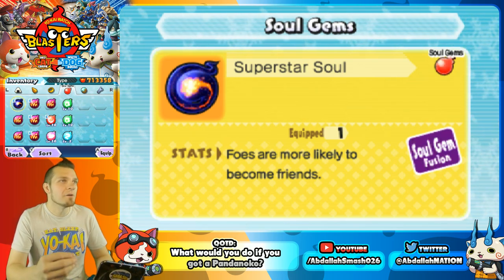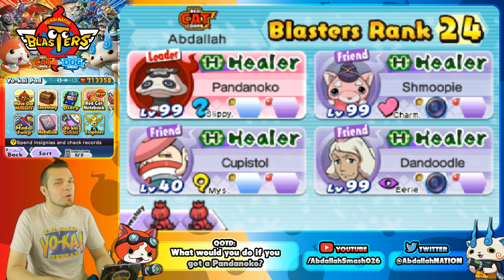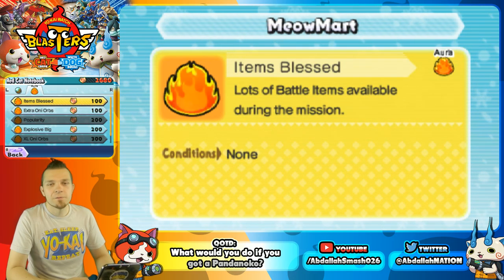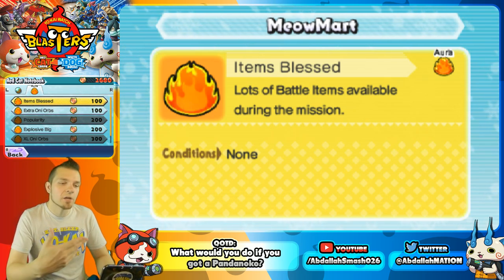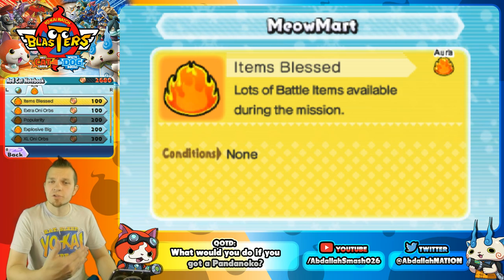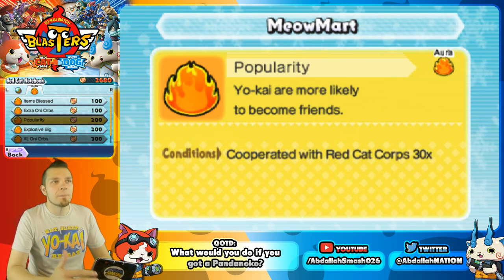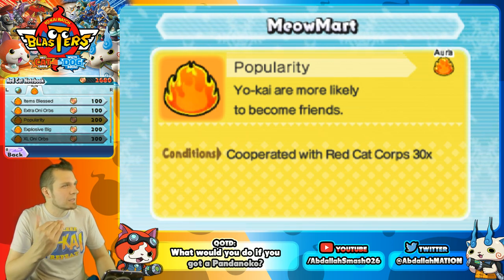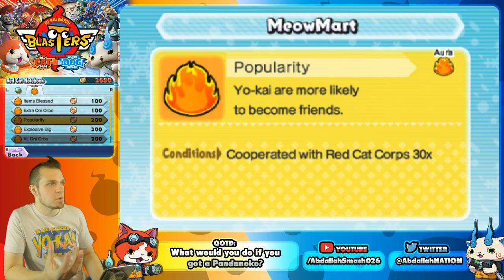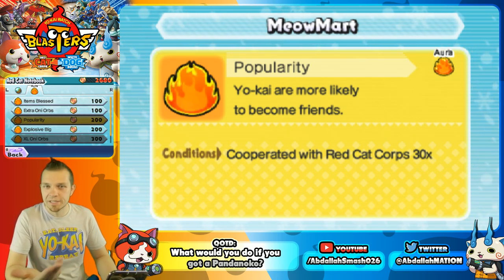I'm going to give you guys the seventh and eighth ways of making sure Pandanoko is befriended. If you're exclusive to Red Cat Corps, over at the Meow Mart you can use insignia — earned by battling online. If you battle someone on the same team, you get 10 points per person; beat Red Paws and get a 100-point bonus; a Street Pass battle gives 30 insignia. There is a Popularity Aura available if you cooperate with Red Cat Corps 30 times, but as of right now it's bugged. I've already let Level-5 know and they're working on fixing it.